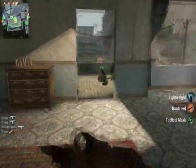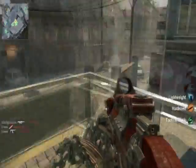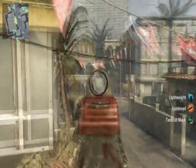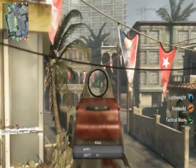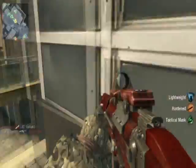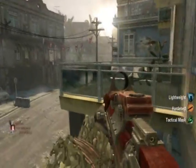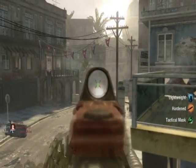This building overlooks the middle of the map, and I would definitely recommend you use this building if you're thinking about holding down a building in a free-for-all or whatever. There are like three windows that you can look out of, and you can step on top of this little thing right here. If you jump across here, you can sit here — it gives you a little bit of cover. But if anyone has hardened, you've got to watch out for that, because someone can easily kill you.